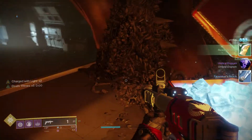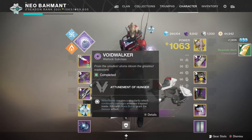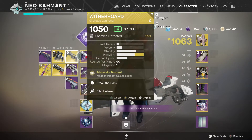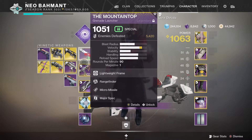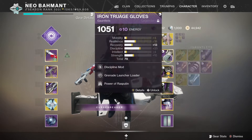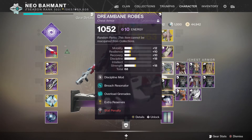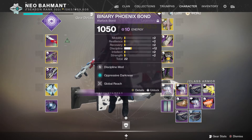That's pretty much the build, guys. It's bottom tree Voidwalker. Weathered Horde works just as good, but I'm gonna keep using Mountaintop till they take it from me — which will be next DLC. Any Ikelos weapon with anti-barrier rounds; you don't need Demolitionist but it helps. Verity's Brow. Alright guys, Mr. Neo Ryan out — deuces.